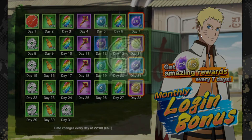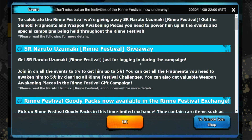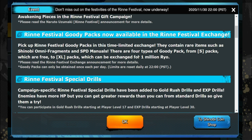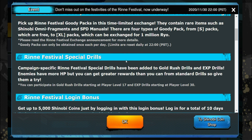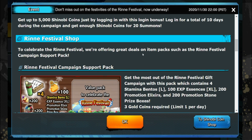Brand new month, let's get into it. The first thing you're going to do when you log in is you're going to get an SR Naruto Uzumaki for Rin Festival, and you can get him up to five star by collecting his fragments and weapon fragments through gift campaigns. In the marketplace you can get a small, medium, large, and Excel pack worth Ryo. The new drills give double the gold and double the EXP. You can get up to 5,000 Shino coins just by logging in — enough for 20 summons.